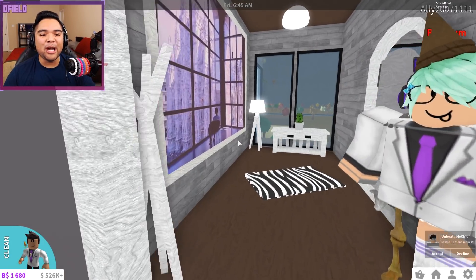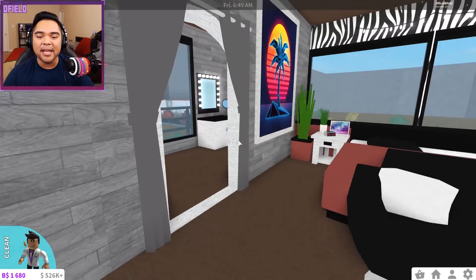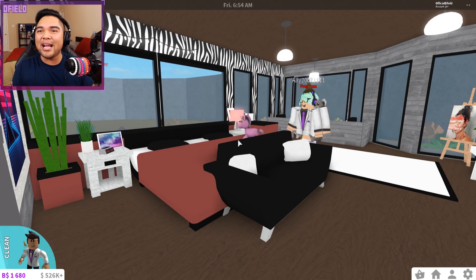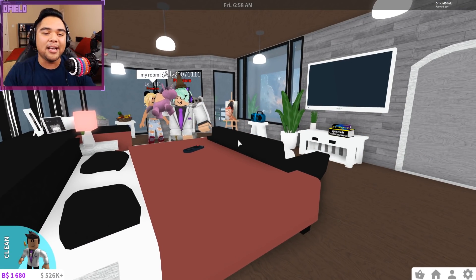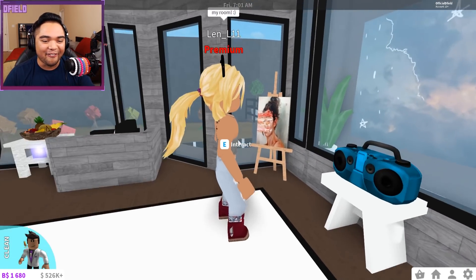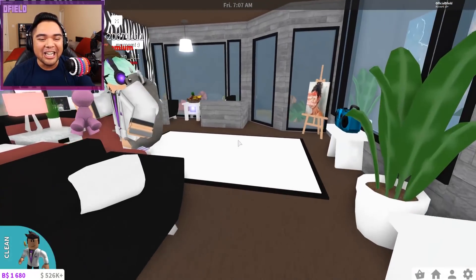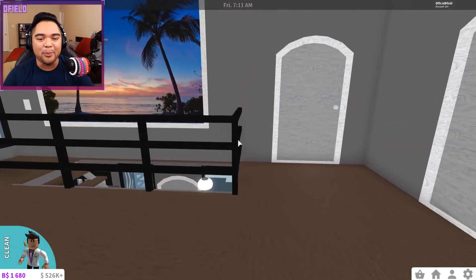We've got one last bedroom before we end this tour — I'm assuming this is going to be the biggest master bedroom of them all. Look at the bathroom, the makeup area, the master bedroom with decorations everywhere. Len did an absolutely phenomenal job. She says this is her room. There's also a painting here — looks like someone may have messed with it.